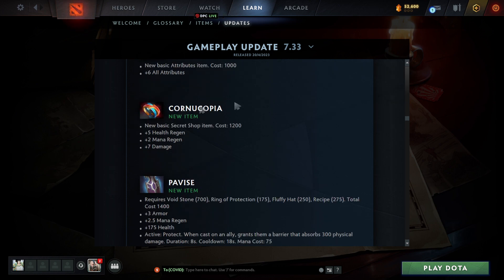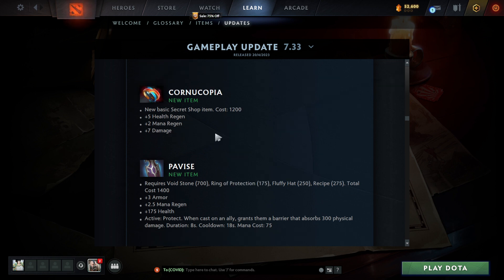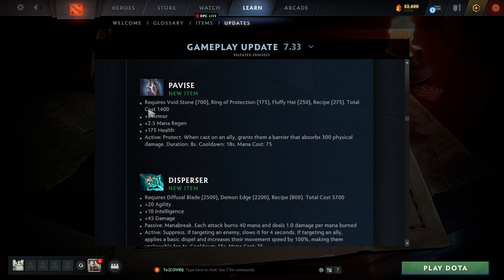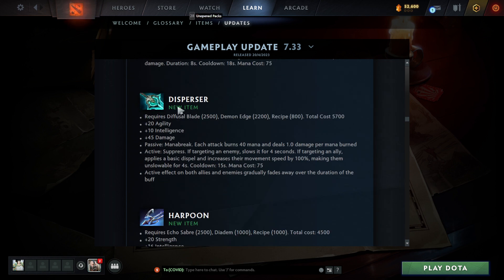There's a new basic secret shop item — 1200 gold, five health regen, two mana regen, and seven damage. That's not terrible. Two mana regen is really strong. Another new item, Pavis — requires Void Stone, Robe of the Magi, Fluffy Hat, and a recipe — 1400 gold. Gives three armor, 2.5 mana regen, 175 health. Active: cast on an ally grants a barrier against physical damage for eight seconds. Definitely a great support item.